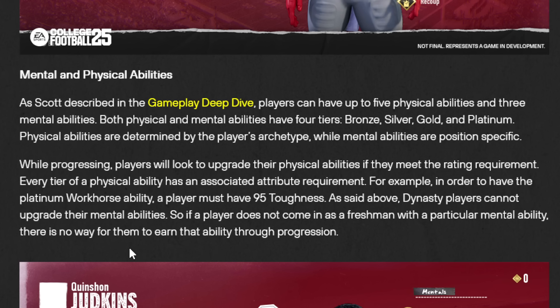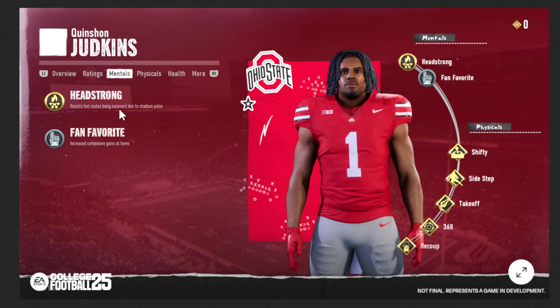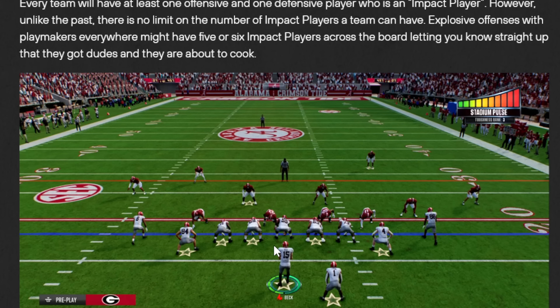Dynasty players cannot upgrade their mental abilities. So if a player does not come in as a freshman with a particular mental ability, there's no way to earn it through progression — that's going to be pretty critical, knowing this is an area of their game that's really not going to be changing. These mental abilities include things like Headstrong, which resists hot routes from being incorrect due to a stadium pulse, and Fan Favorite at Silver Tier, which increases composure gains at home. The Headstrong one potentially has a lot of value.